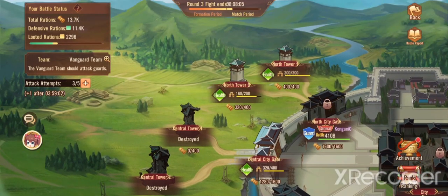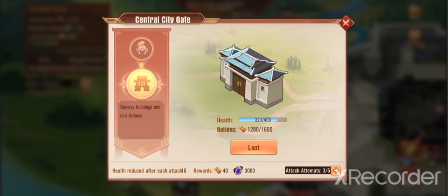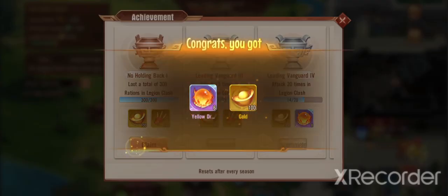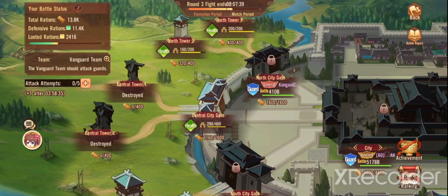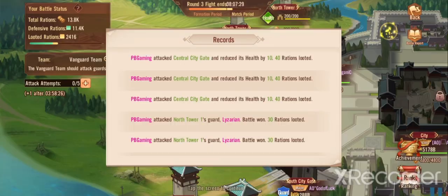You do need to loot these towers in order to destroy them, so we're going to keep looting them. We need to get this properly looted to get into the inner court, and there are achievements too, so it is definitely worthwhile buying the additional attempts — not to get to VIP 15, but you will get a couple more every four hours. This fight is pretty much going to be over in eight hours anyway, so good luck.